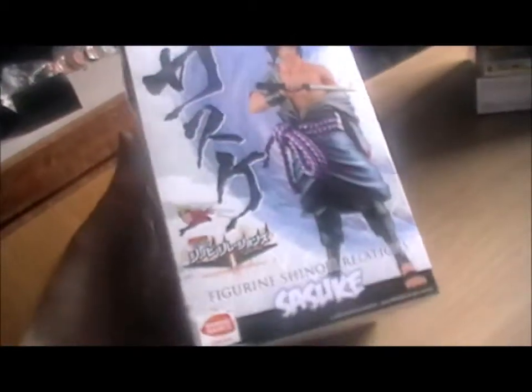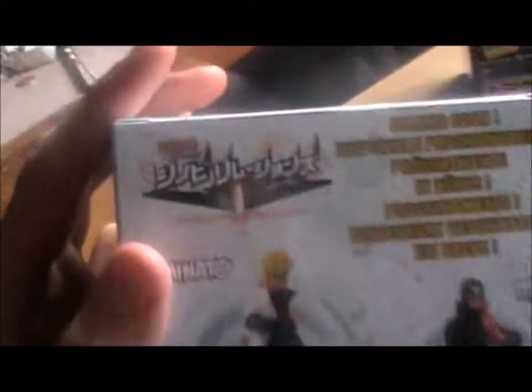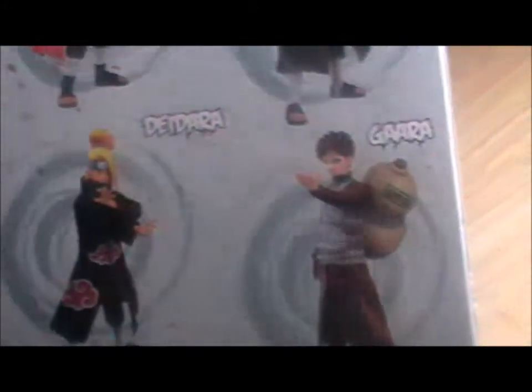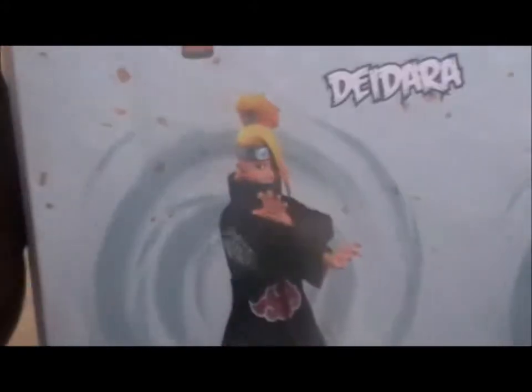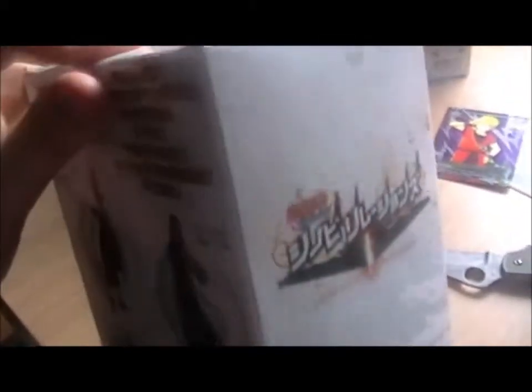This is Sasuke. There are also figures shown there — there's Itachi, Minato, Deidara, and Gaara. That's cool — Deidara is really cool actually. I'm assuming this is from a specific collection. Coming soon. This does seem to be — oh no, is this Japanese? I think it is. That seems to be in Japanese. Figuring Shinobi relations — Sasuke, Shinobi relations. Well, they form the alliance in the anime, so that's a pretty big relation between the villagers.